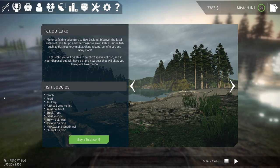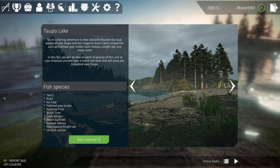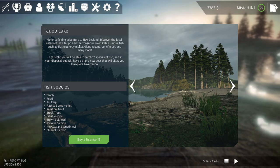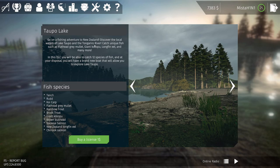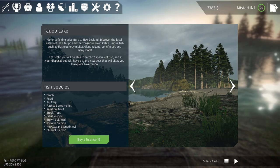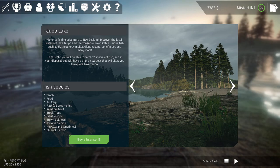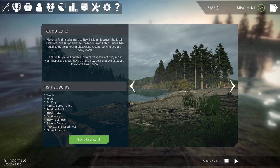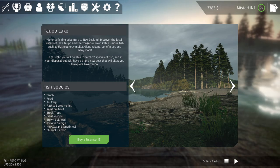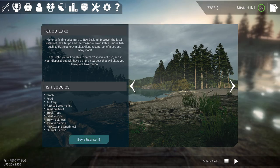Hello everyone, today I'm checking out a brand new DLC for Ultimate Fishing Simulator called Taupo Lake in New Zealand. You can discover local waters of Lake Taupo and the Tongariro River and catch unique fish. In this DLC there are 12 species of fish and a brand new boat. Species include tench, koi carp, flathead grey mullet, rainbow trout, brook trout, giant cockapoo, brown bullhead, sockeye salmon, chinook salmon, and New Zealand longfin eel.